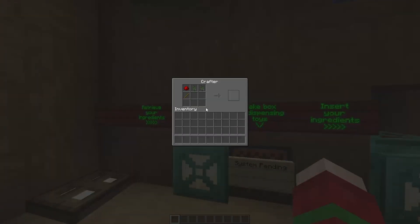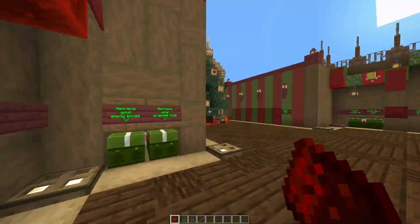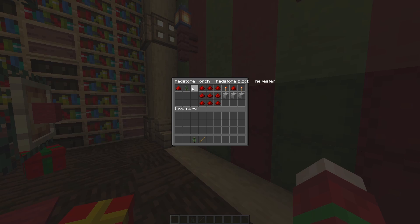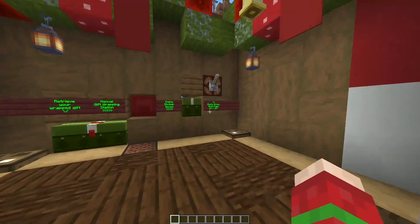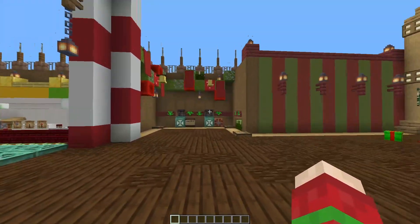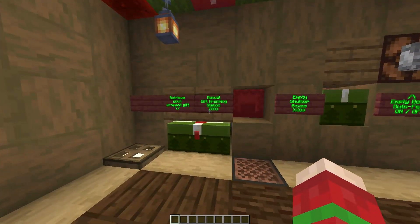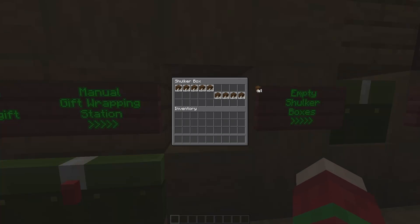Once the system has found all of the items, it returns our ingredients to this crafter and we can put them back in our storage. And finally, the only thing missing is this little GUI here — it's a gift wrapping station. We have the toy making station, the Santa's warehouse, and of course the gift wrapping station. We are just getting an empty shulker box that we can fill with whatever we want.